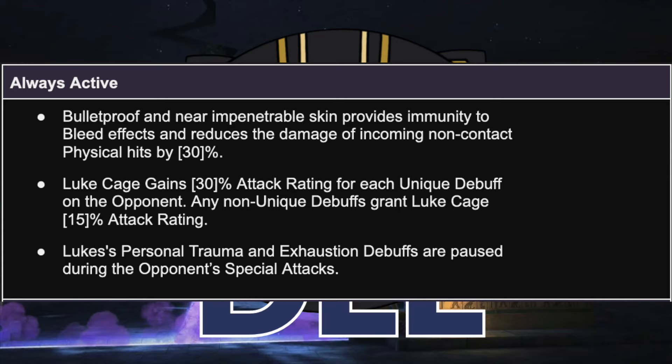Starting off, we have a lot of similar abilities if you're familiar with the current Luke Cage. Bulletproof and near-impenetrable skin provides immunity to bleed — that's the same — and reduces the damage of incoming non-contact physical hits by 30%. It would be an incredible amount of work to manually tag all bullet attacks, but this is your nod there. Any non-contact attack that deals physical damage is going to flat-out have its damage cut by 30% on top of any armor, physical resist, or block proficiency. Now Luke is going to feel a little bit more bulletproof.